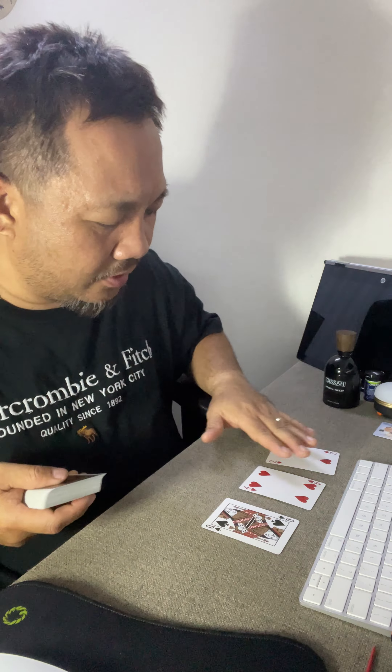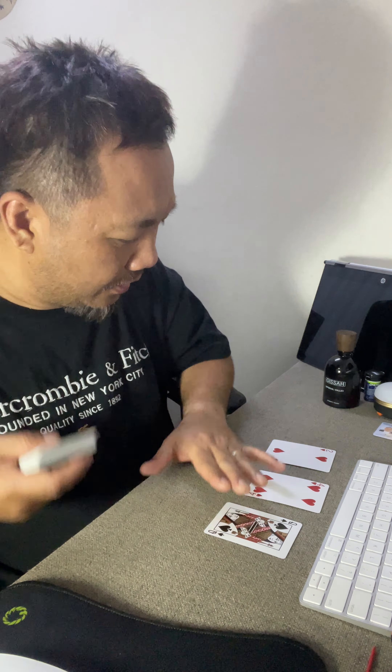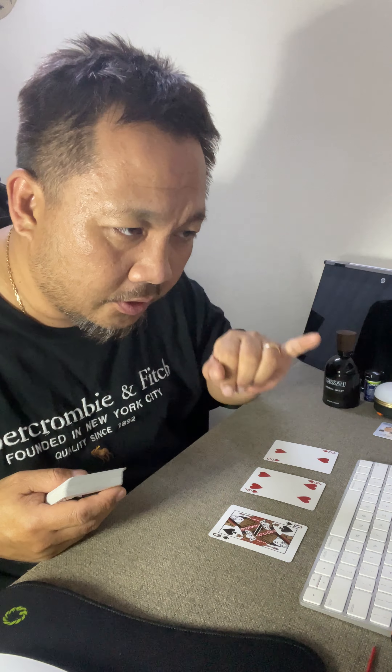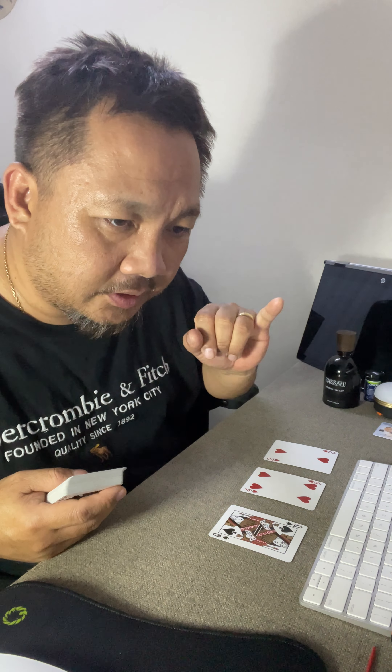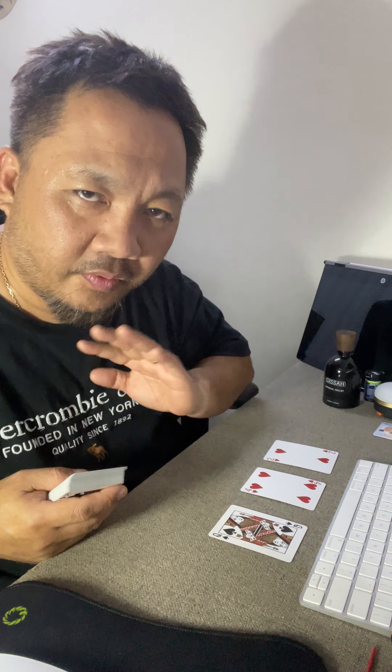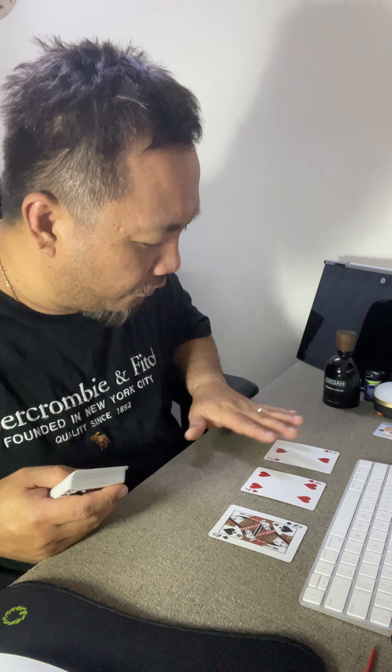Choose any of the four sets. I'll choose this one, then shuffle it — one, two, three, four — and from this shuffled set I'll choose any one card. What I've chosen is the three of diamonds. I'm going to put this on top, and remember: three of diamonds. I'll put the remaining cards here, here, and here.